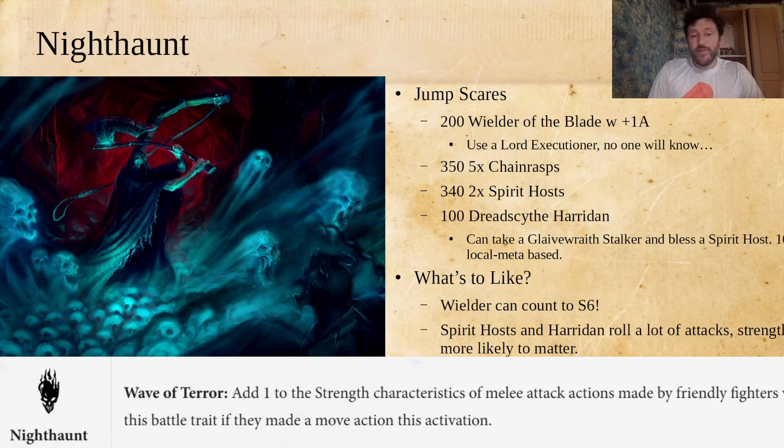Finally, last but certainly not least, is Nighthaunt. Here's how I would mess around with Nighthaunt with this trait existing now — I'm calling it Jump Scares because the idea is to kind of move, then attack. I would go with a Wielder of the Blade with plus-one attack — it's part of an Underworlds warband, but if you just have a Lord Executioner, the Wielder of the Blade is just the unique Lord Executioner. Then play five Chainrasps, two Spirit Hosts, and a Dread Scythe Heriton.